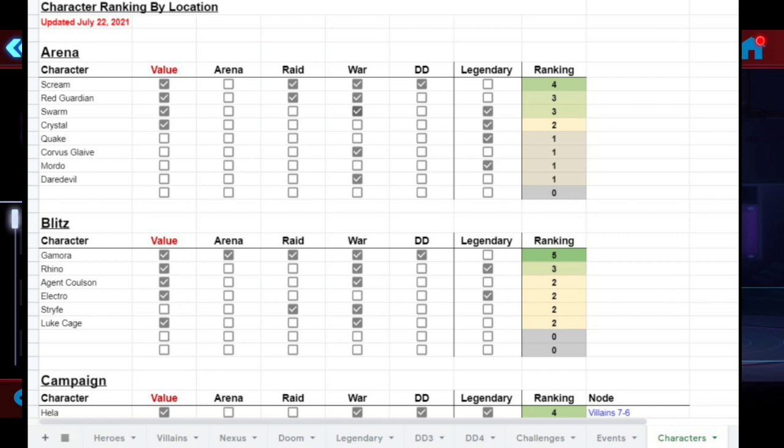Last but not least, 'Dark Dimension' is simply whether or not that character is actually used in dark dimension. For instance, the first entry — Scream — she actually meets a lot of the criteria: providing value, usable in raids, war, and dark dimension. She's not actually a legendary unlock requirement, but her ranking is the highest in the arena store.